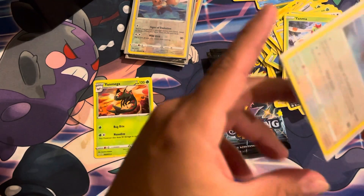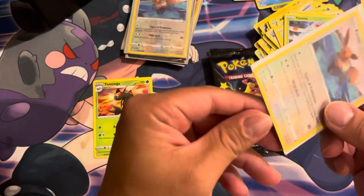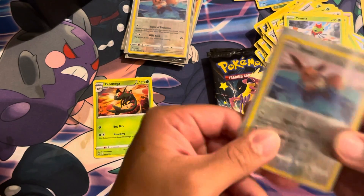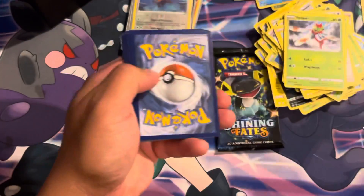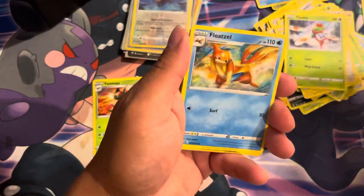Look at this sleeve — I'm telling you it's so horrible, both sides are ripped. That's funny — I never. Look at this Shining Fates hard of control is so horrible. Even the sleeves they give you are trash — look at all the whitening you can see all over the edges.